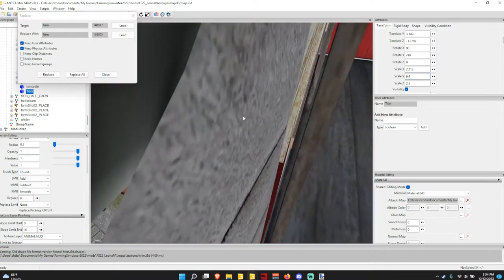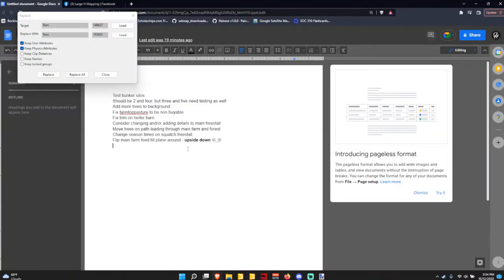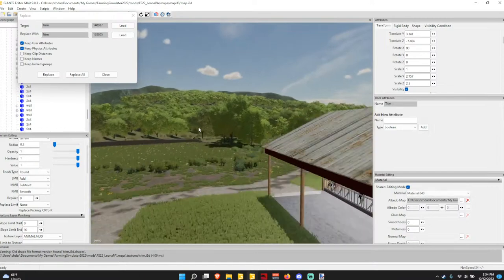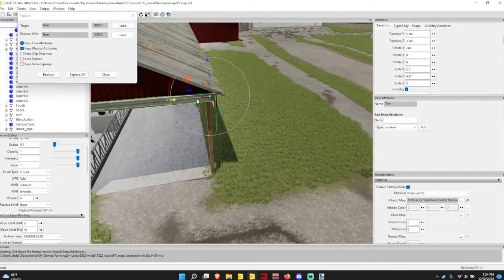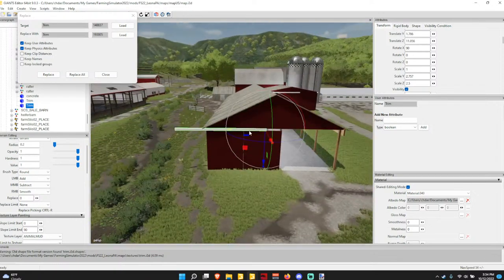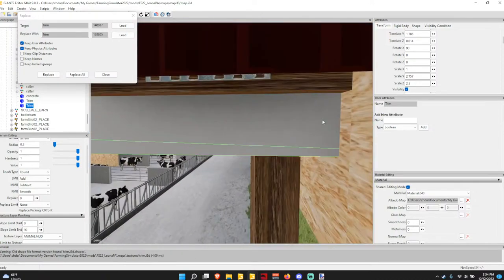Hey Scooter, what's going on? I wasn't even sure if you were going to show up, but I guess you always show up. I'm working on this list here — got a list of stuff I've got to fix before release. It's nothing special, just a couple things that need to be done. We should be good, hopefully. I'm getting tired working on this map — it's been eight months, which is crazy to me.